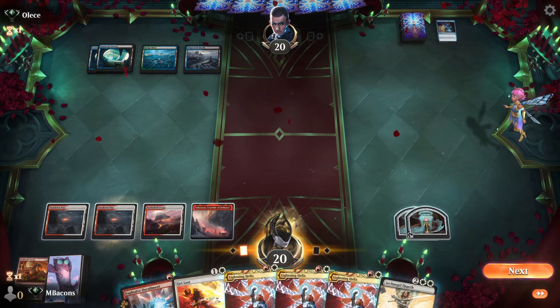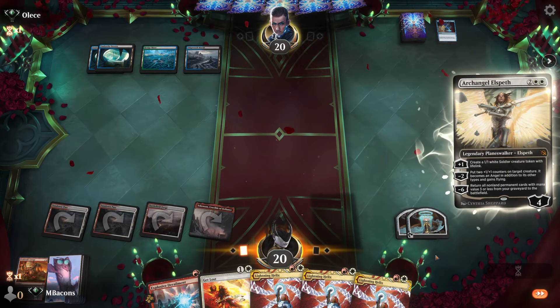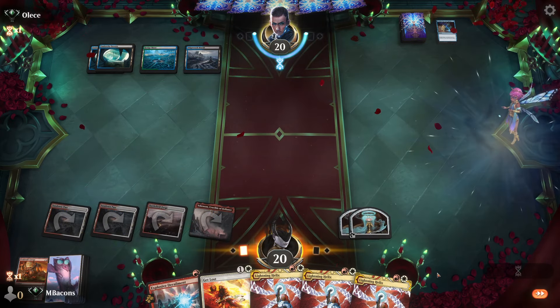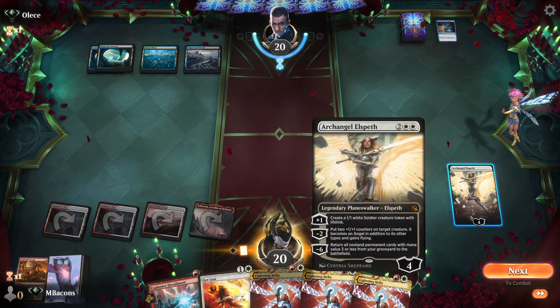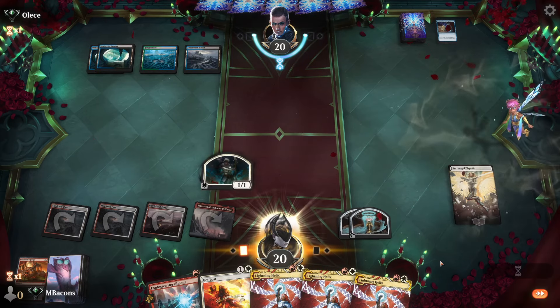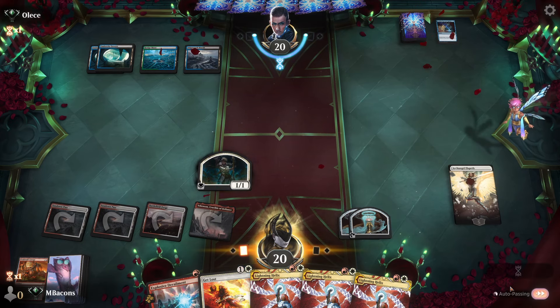Well, that puts us ahead on treasure I suppose. Let's try for an Archangel. Opponent has involuntarily given us protection from Make Disappear. Let's make a token and pass it on over.